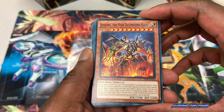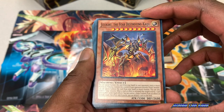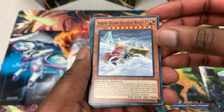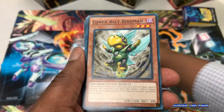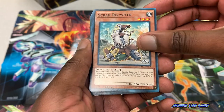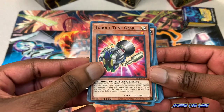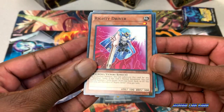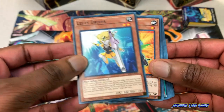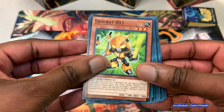We have one of the powerful kaiju cards that destroys monsters. Also included are Snow Power, Ally Birdman, Scrap Recycler, Toon Gear, Righty Driver, Lefty Driver, Disk Bot, and Disk Bot 03.